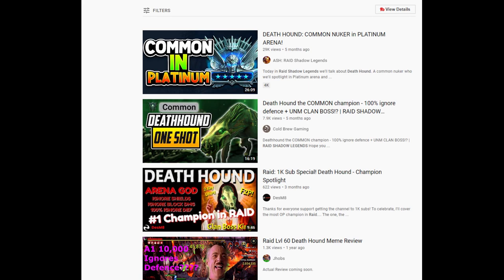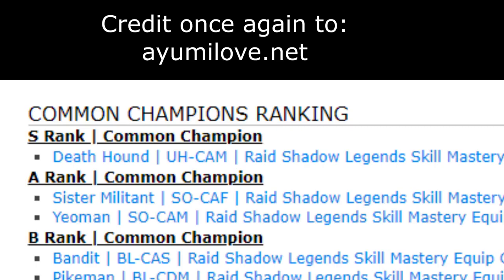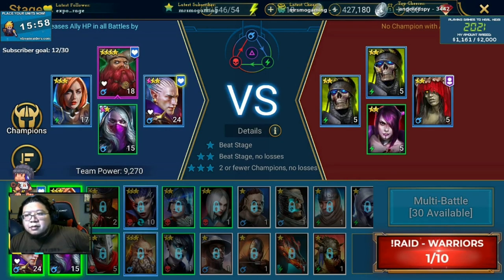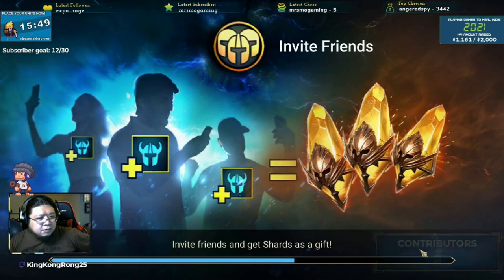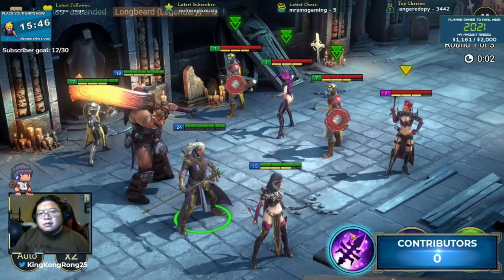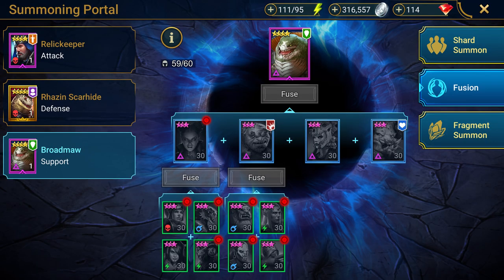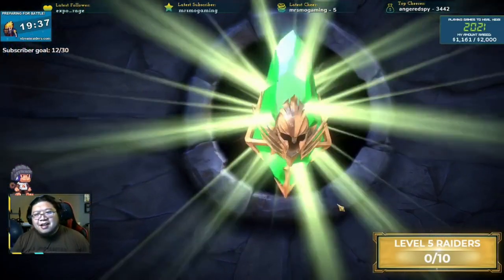I also got a Deathhound, which is a 1-star, but according to some websites I've seen it's actually an S-tier champ. Why? Because it's excellent in a particular dungeon — so it's a specialist, which is fine. I like building specialist squads and tooling around with team building. It's no fun having one team for everything. Some of the 1 and 2-stars can be leveled up in feuds to create other champions, which is the second thing I like about the summoning system here.